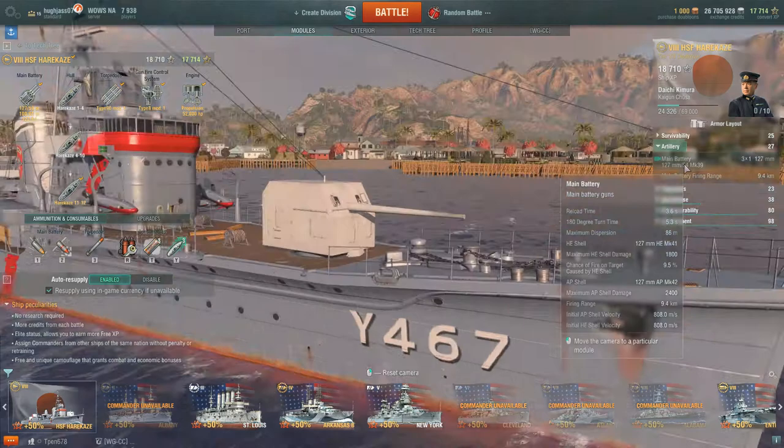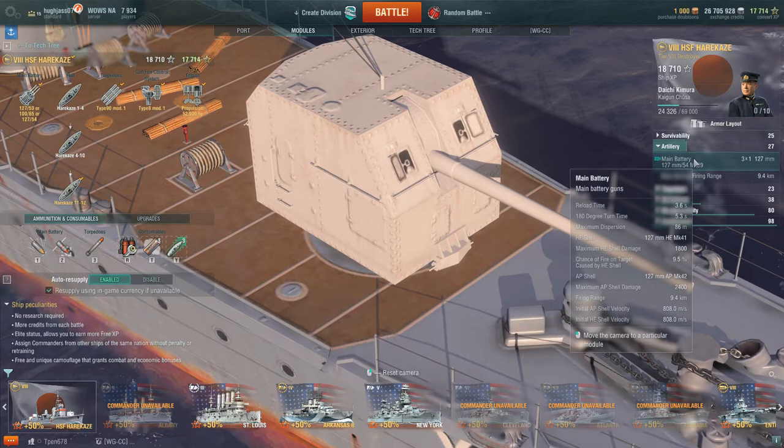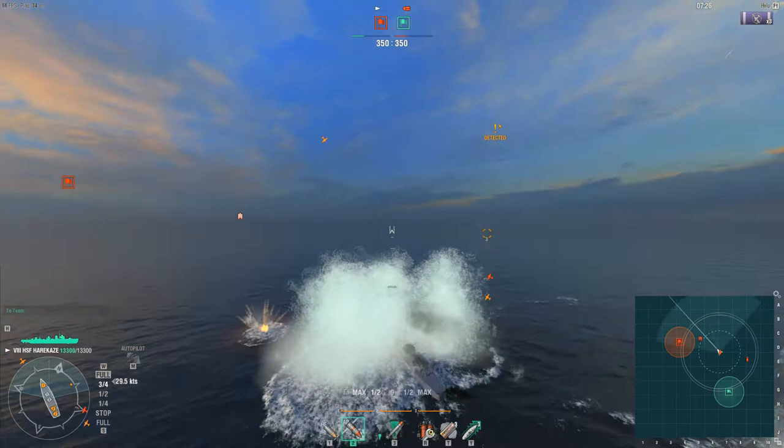The third hull changes out the main guns once again, this time for American 5-inch guns — yes, American ones. According to the wiki, these guns are only otherwise found as secondaries on the carrier Midway, not on other US destroyers. These are a long-barreled weapon with a reload time of 3.6 seconds, a 180-degree rotation time of only 5.3 seconds, and the same firing range of 9.4 km. Dispersion is 86 meters as with all the other gun choices. Initial shell velocity is somewhat less than the 100mm guns at 808 meters per second, but it is still reasonable.